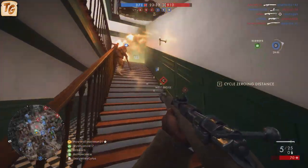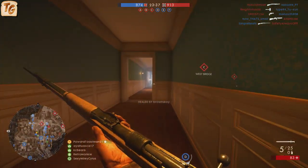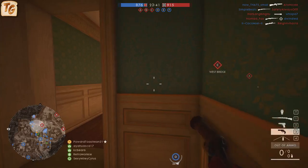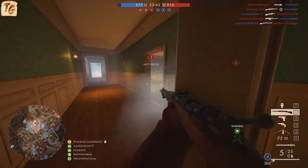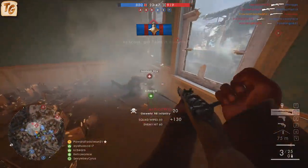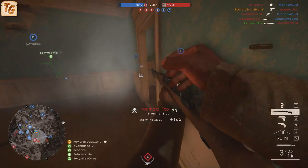All variants have five rounds available prior to needing to reload, and are reloaded with individual rounds up to four missing, taking 0.5 seconds to reload each bullet, and a five-round strip clip when fully empty, taking 1.5 seconds to reload. This also makes it the fastest reloading scout rifle for both individual rounds, albeit not by much, and for a fully empty reload, though again not by much.